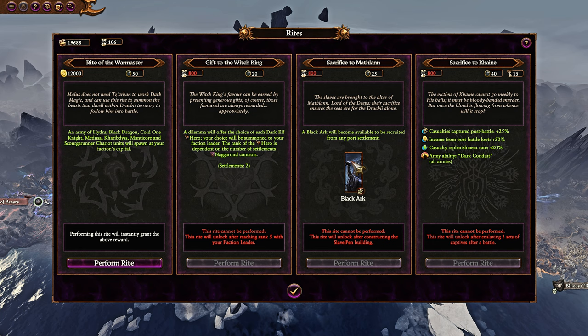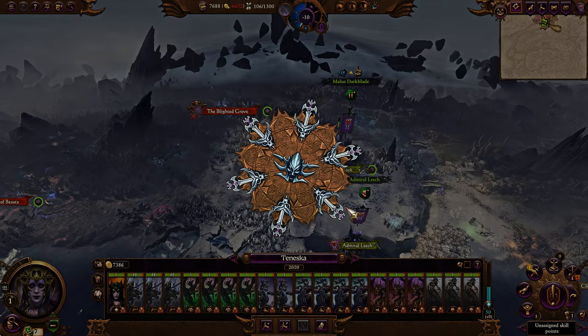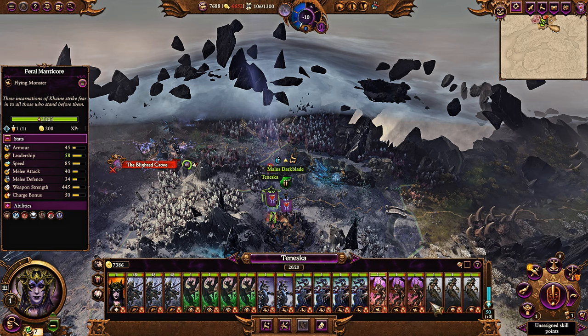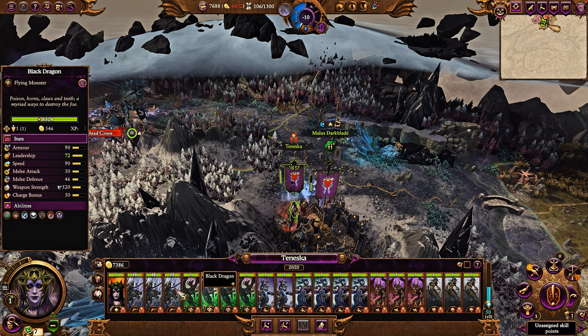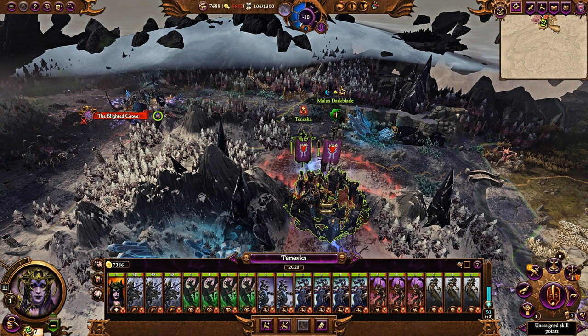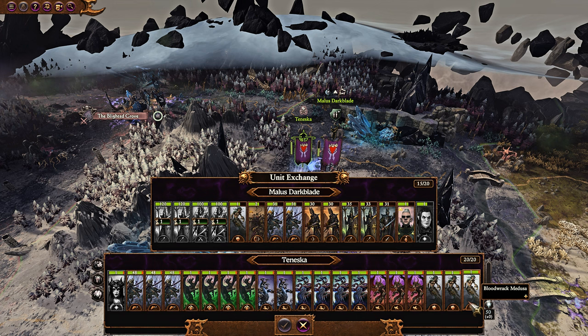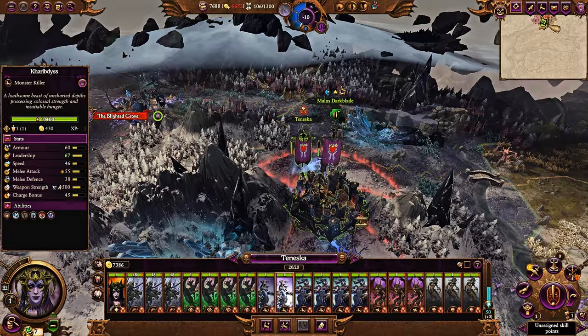On top of that, if you have full control, every 50 turns you get the Rite of the Warmaster. This is also plainly ridiculous — it summons an endgame crisis-level army. Yes, it is a lot of money to spend, but you're looking at a Tier 5 army: Black Dragons, Warhydras. And this is not like some event army — this is a full-on proper stack. You can get rid of the Cold Ones and feral manticores and just keep the Black Dragons, the Warhydras, the Medusae, and these smaller hydras. You have a ridiculous amount of power in this campaign.